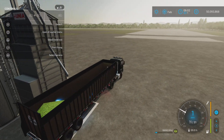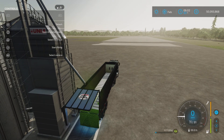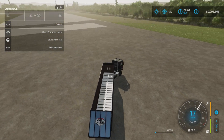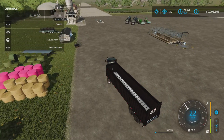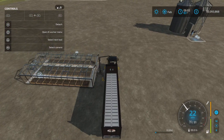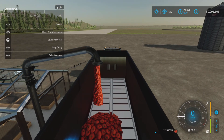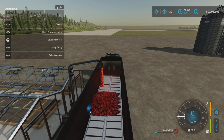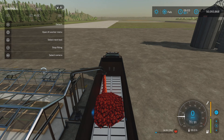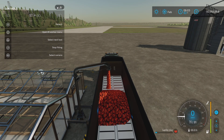They could definitely speed up that unload speed a little more, especially when producing this much product. I understand not wanting to go totally overboard though. Grapes and olives are standard — now let's see tomatoes. Oh dear, look at that — nice! That's pretty good.